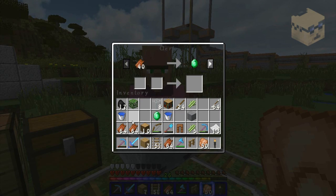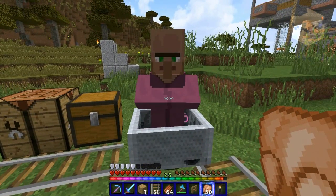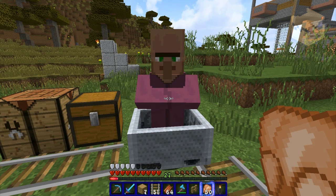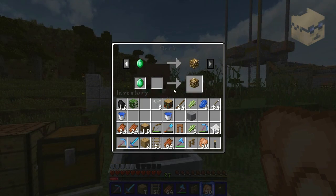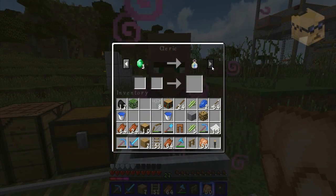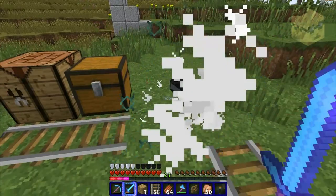Clerics — I already have a perfect Cleric, but I'll show you how to evaluate one. You do the basic Rotten Flesh trade, which unlocks the first trades for Redstone and Lapis. Both of these are pretty bad — you can get about four Redstone and four Lapis for one emerald. That unlocks the Glowstone trade, and you can also get Ender Pearls and the XP bottle trade. But I already have a couple of perfect Clerics, so this one goes bye-bye.